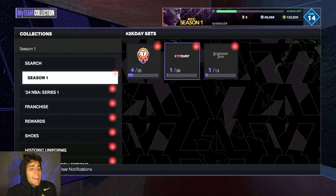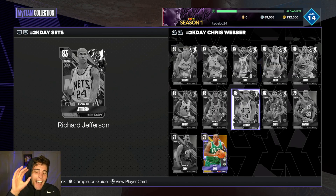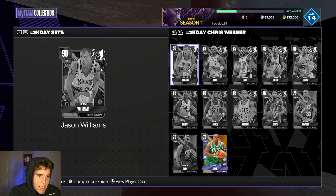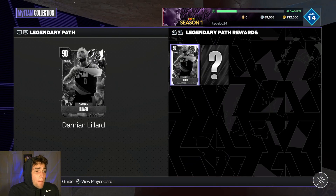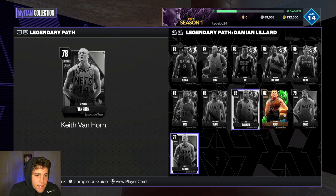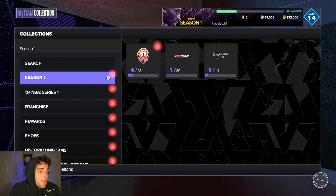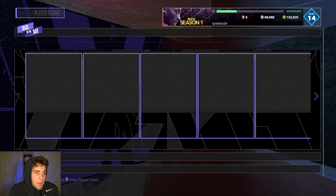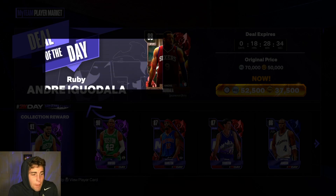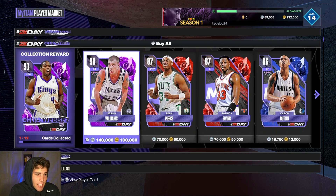It's your boy back here with another video. In this video today we're going over the cards introduced in packs in NBA 2K24 MyTeam, talking about some budget options you should look at picking up in the player market, as well as should you lock in for Jason Tatum, Klay Thompson, Damian Lillard, or Chris Webber.